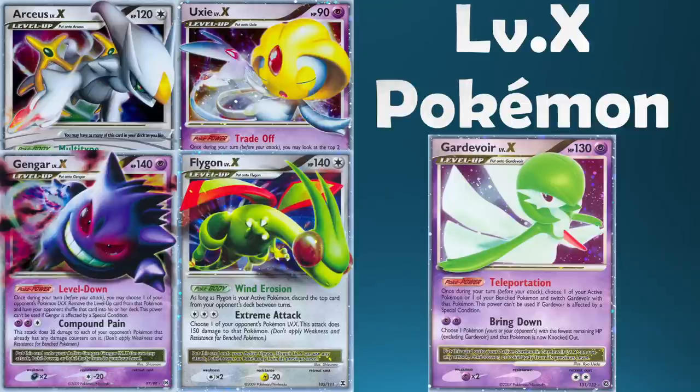Moving on to the Diamond and Pearl era with Level X Pokemon — a tricky one to narrow down to just five picks given how many playable Level Xs there were across Diamond and Pearl and the Platinum series. We went with Gardevoir Level X, pretty much the cherry on top. It was a very playable archetype that just wouldn't go away for so many years. Since its release it was one of the top archetypes, grinding through every metagame — Gardevoir's Telepathy was an incredible ability, and stopping your opponent from using their own powers was very strong.